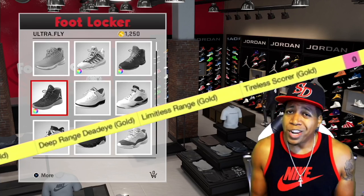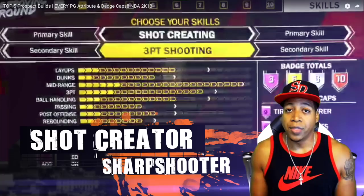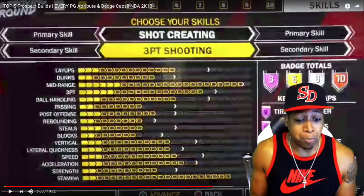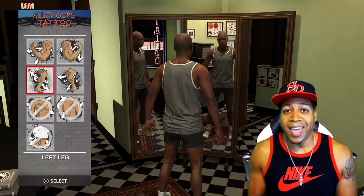Next up at number two, we've got the shot creating three-point shooting archetype build. This is your shot creator sharp — mid-range, three-point shooting Carmelo Anthony style player. The 6'8 sharp in the Pro-Am was deadly last year: he can rebound, play defense, clog the passing lanes, and most importantly rain threes on your head. I'm thinking a 6'7 point guard that can play three positions coupled with a powerful mid-range game. He might be that new meta.